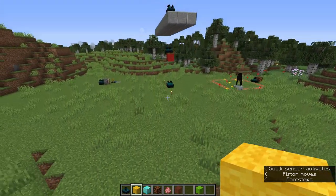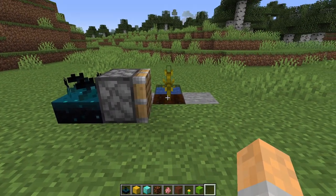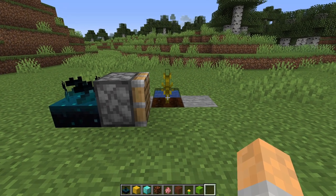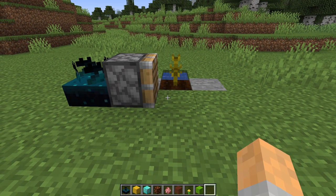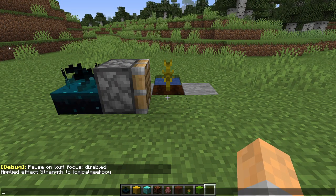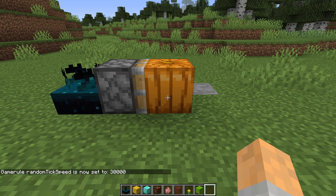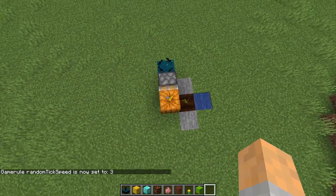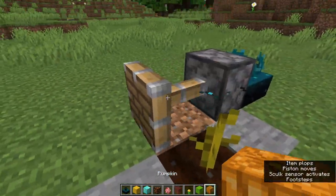The next thing I wanted to test: is this useful for crop detection? I've got a pumpkin here — I wanted to see if it growing in front of a piston generates a sound, or if a block just appearing in the world affects the sensor. I'll speed up the game using the random tick speed game rule. There it goes — it grew, but nothing happened. So we can't use this for automatic block detection in that kind of situation.